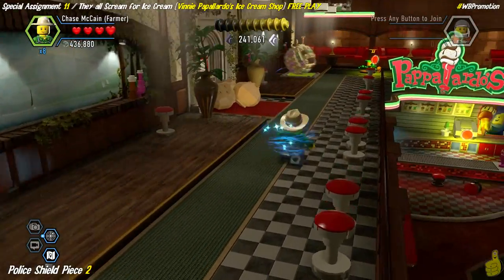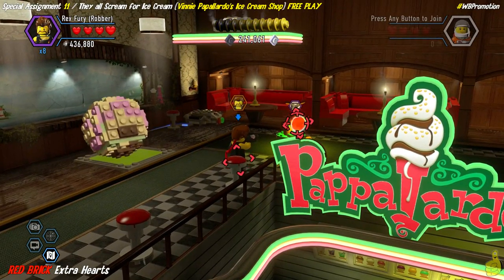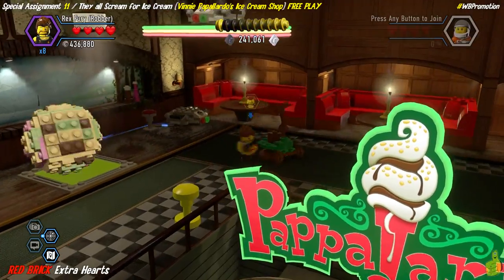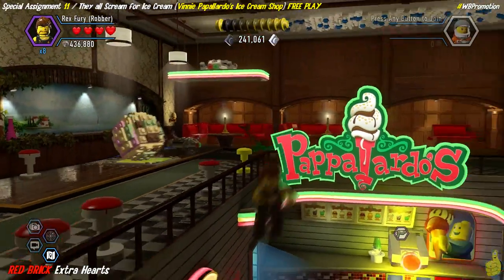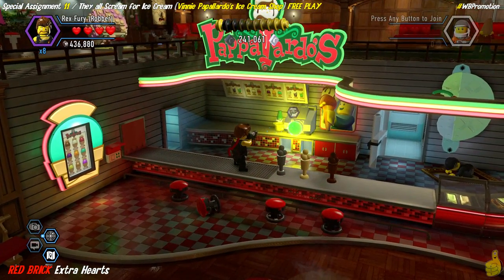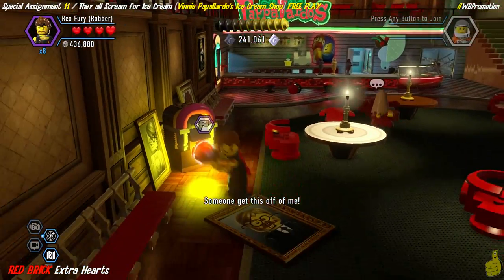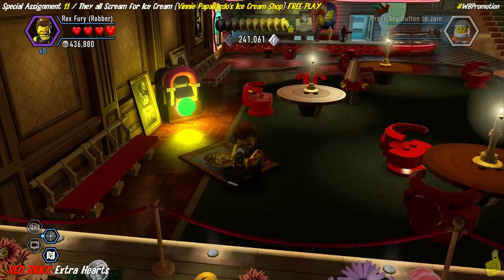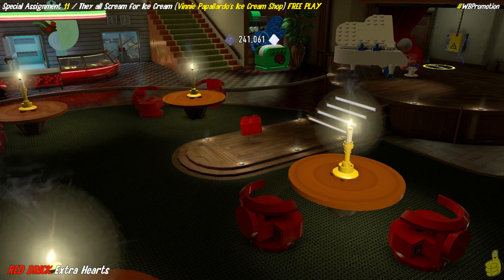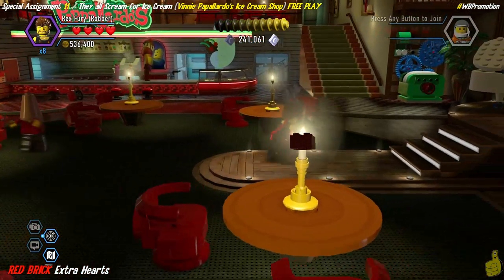Next up we've got a red brick — this one is for extra hearts and requires us to change the color of three different switches. If you don't have the super color gun red brick, there is a color swapper in the area. Hopefully you followed our preparing for free play video and have the proper color ready. We collect that red brick and move on.